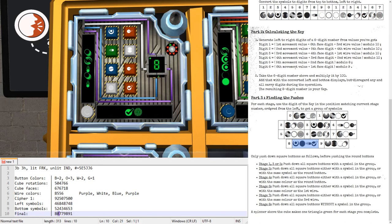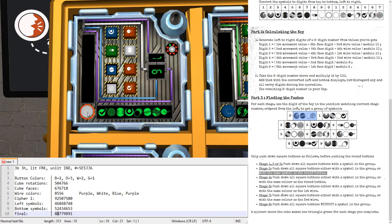Moving to stage two with digit zero — that group includes Tunnel, Pepsi, Charlie, and Vortex. No tunnel; there's one Pepsi — press it; no Charlies; there's a vortex — press it. In stage two, we also push the button matching the round submit button's symbol. The submit button shows Charlie — we don't have any Charlie on square buttons. We submit and get a green triangle.